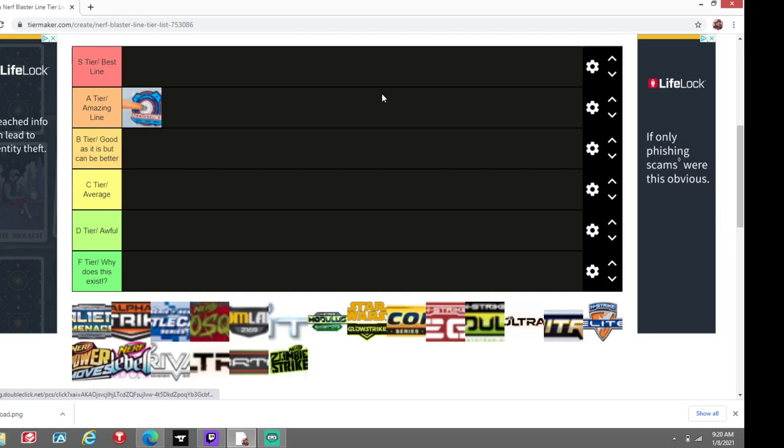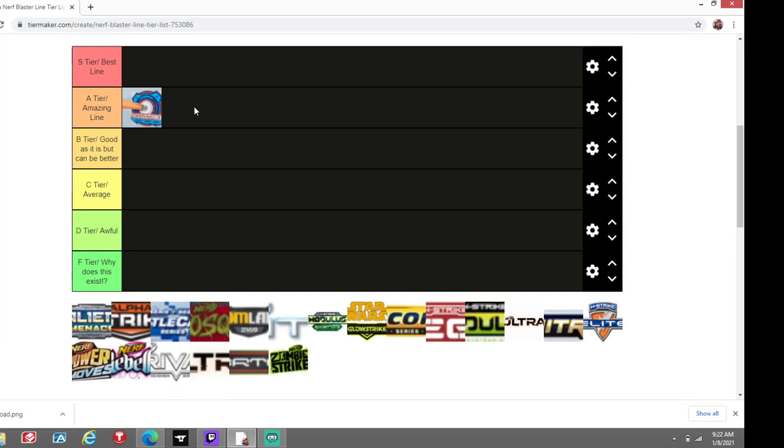The only problem with AccuStrike darts is the price point — that's the only issue with the line, which is why I kind of put it at A tier. It's almost perfect. Most of the blasters are pretty flawless. Only one or two blasters are kind of terrible — that would be the Fount of Fire and also the Talon Strike. Everything else is pretty good, like the Shadow Hawk, which is a Rapid Strike reskin. I actually recently got one for Christmas and I love the Shadow Hawk.